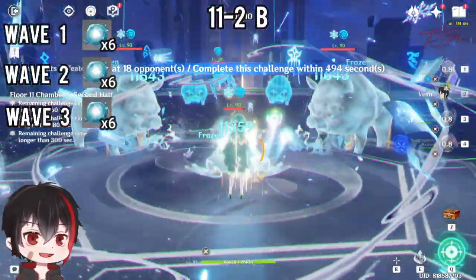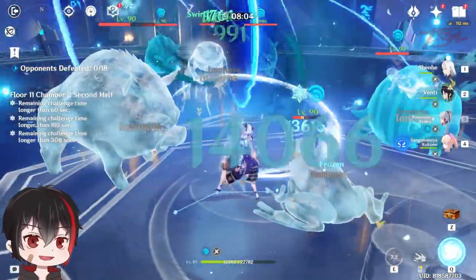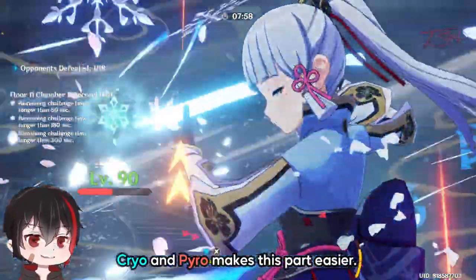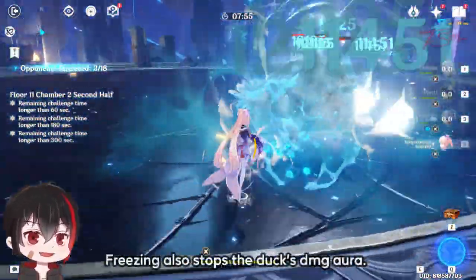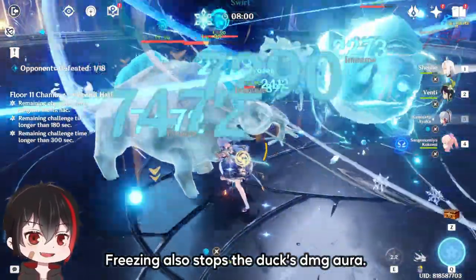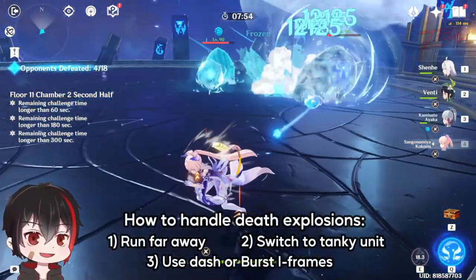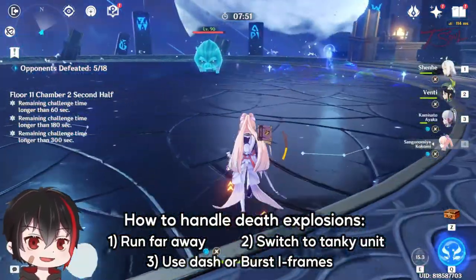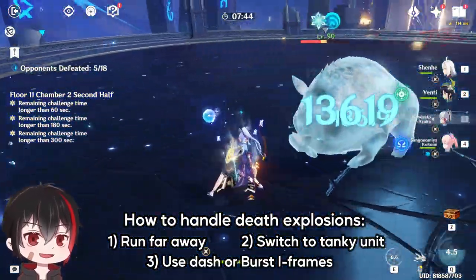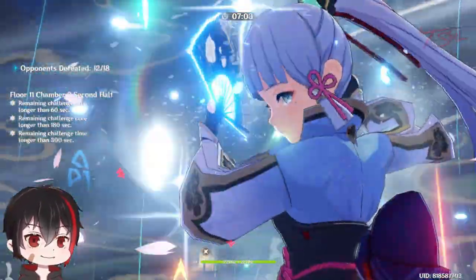Chamber 2 second half is just three waves of Oceanate Mimics. All of them except the two cranes on wave 3 are melee, so you don't have to worry about grouping them up. Having a Cryo unit will make this very easy — freezing them stops their offense and even the damage aura around the Ducks. Either burn them down with free Vaporize reactions and that juicy 75% Pyro bonus, or freeze them and slowly take them out. One thing to worry about are the explosions from killing the Frogs and Blue Jays — you can run far away, switch to a tanky unit, time an iframe dash, or use the invincibility from a burst. Once you get to wave 3, take down the two cranes first since they like to fly away, then AoE the rest.